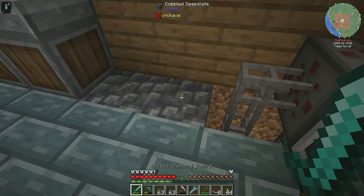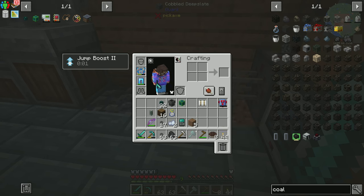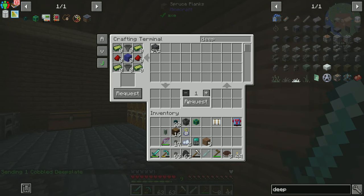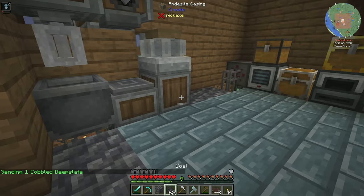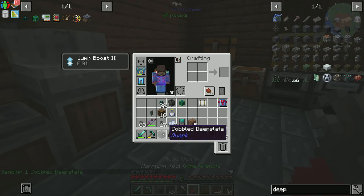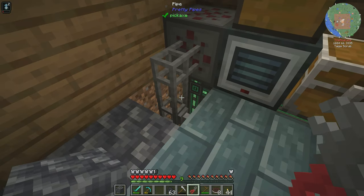Bam — it doesn't look the greatest. We could facade this with a piece of cobbled deep slate so that way it doesn't look as bad. We just need to rotate this with the pipe wrench, put this in our offhand — bam.